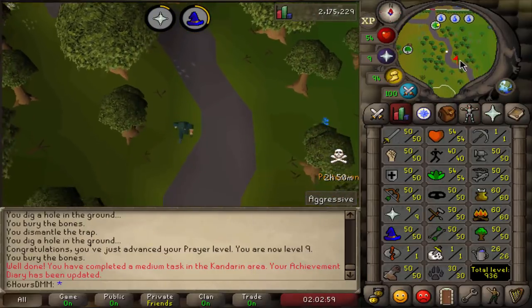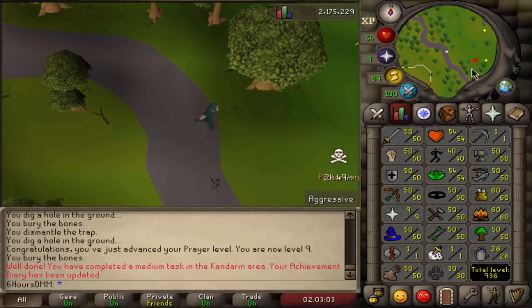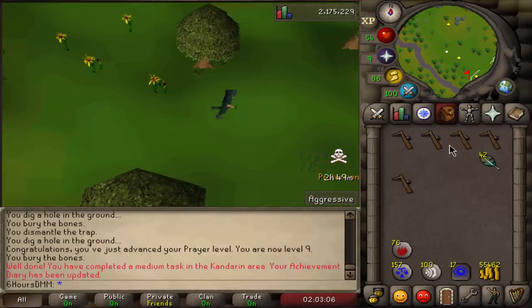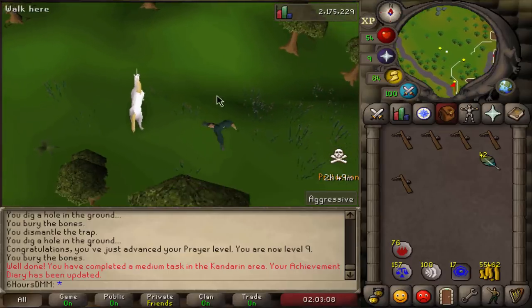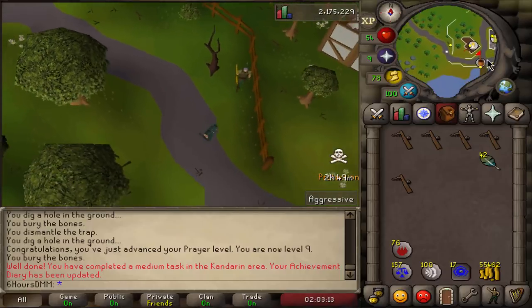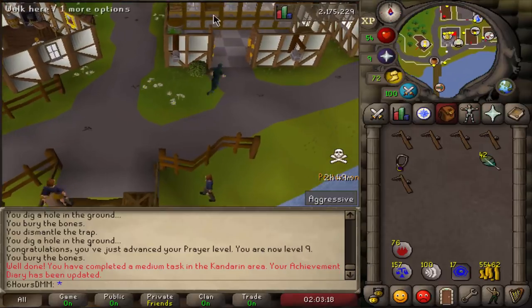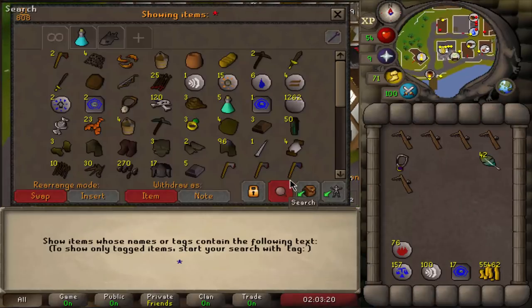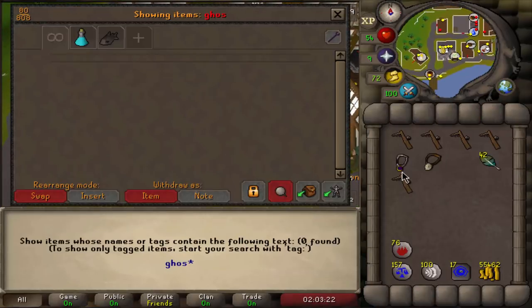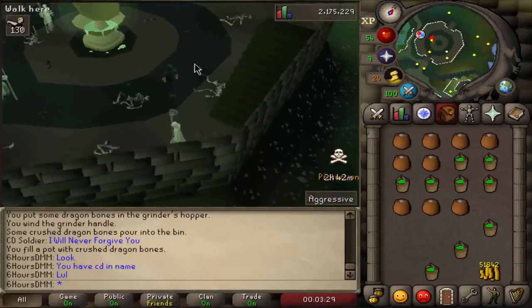Got myself all the way to 30 hunter. Now we're going to get 50 prayer at the Ecto-functas. Once we're done with that we'll finish 50 hunter in the swamp and 50 agility in the Canifis area. I'm going to grab a Ghostspeak amulet real quick, bank what I don't need, and here we go — prayer training.